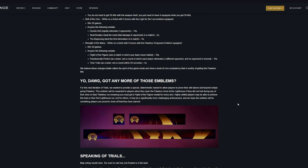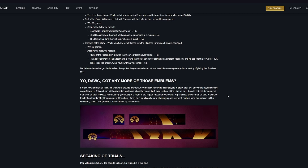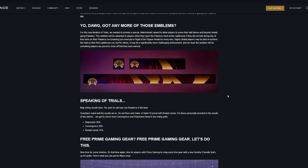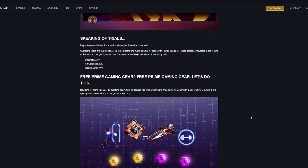There is also a brand new Trials emblem to acquire. To get it, you need to get a Flight of the Pigeon medal in every win going flawless — so you need to get this medal seven times across seven wins going flawless, and then you can earn this new emblem which looks quite cool. Also, the Trials map that was voted on seems to be Rusted Lands.